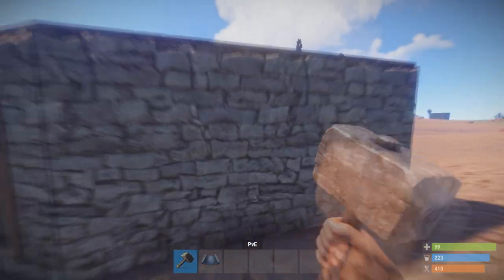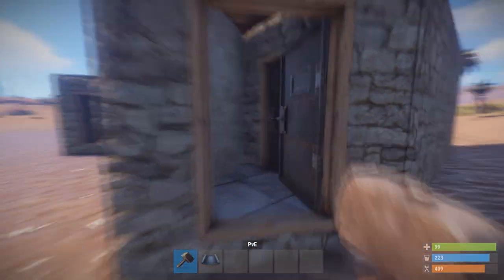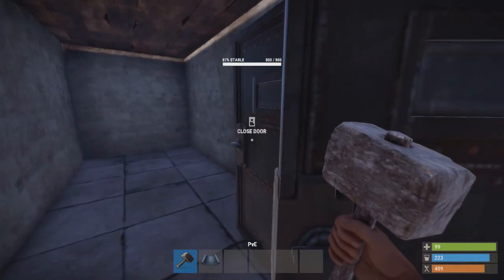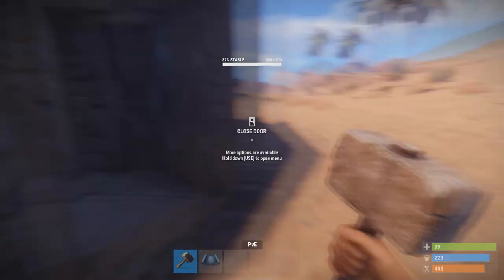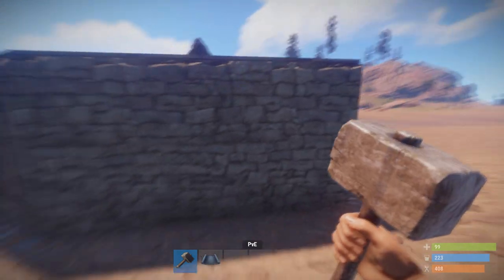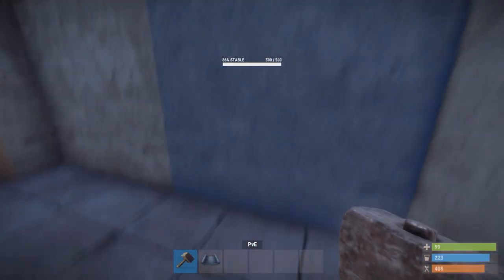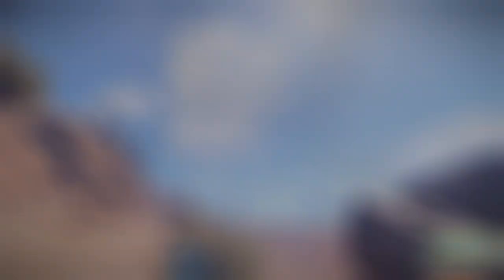So last episode we made the 2x1 with an airlock. We made the airlock so that raiders can't get into our base by door camping us. The only problem is, say it's after day 1, raiders are going to start to mine sulfur. Once they've bombed up enough sulfur, they can get 2 c4, hit the first wall and get into your main loot. Honeycomb prevents that.